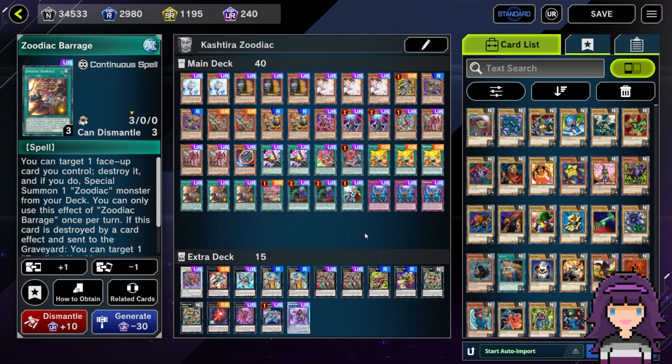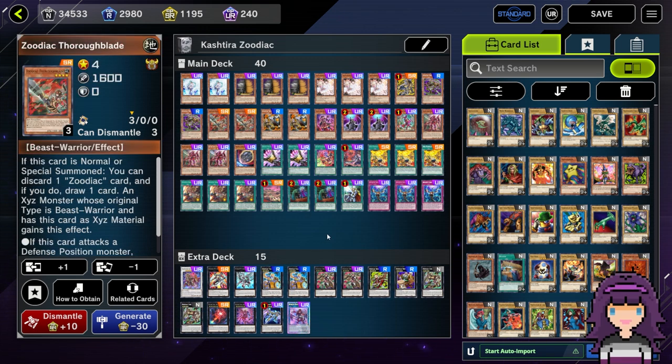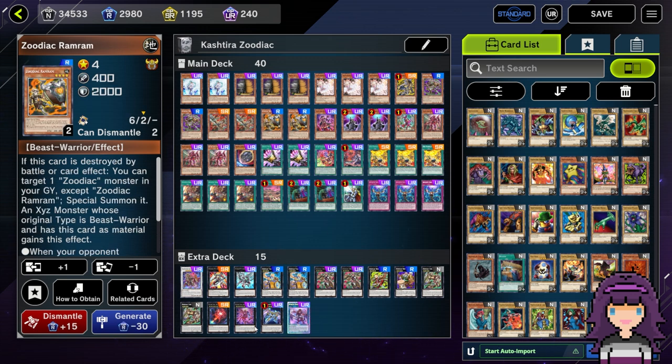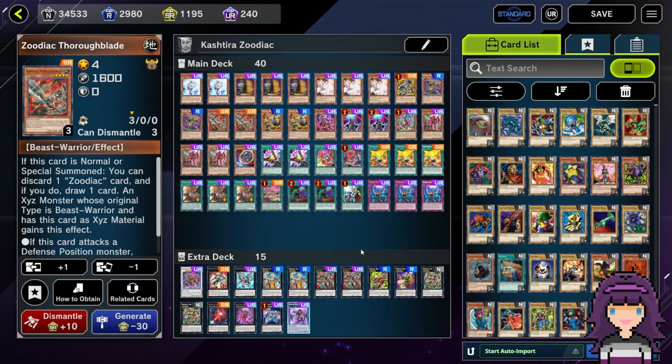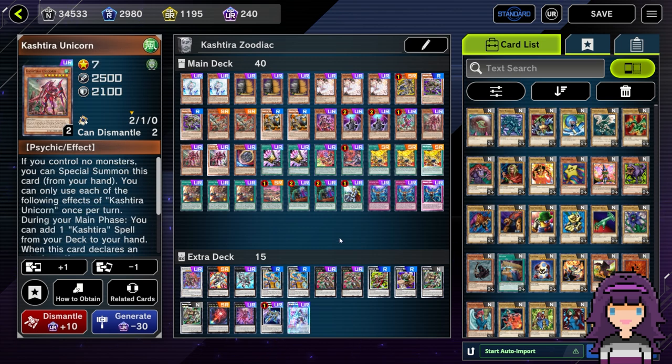We could just add more Zoodiac monsters, but the thing I don't really like about just adding more and playing this deck pure is that multiple Zoodiac monsters in hand tend not to do much — except if you have Thoroughblade plus Ramram. If you open those two, you can go into the F-Zero line. But aside from that, opening multiples of these cards tends not to do that much for you. That's why I like having the Kashira package in here.